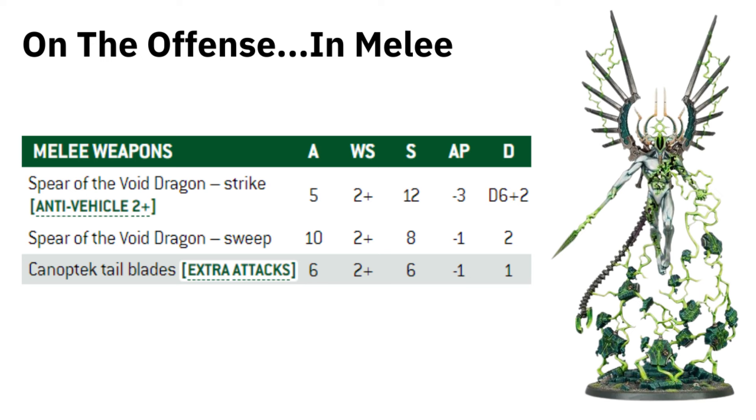The Void Dragon also has the Sweep Profile with 10 attacks and 2 damage — slightly less stats than the Nightbringer but a great flexible option. Further to this, the Void Dragon has the Canoptic Tailblades, which the Nightbringer doesn't have — 6 extra attacks hitting on 2s, Strength 6, minus 1 AP, 1 damage. That's underestimated, I think. Against small stuff you wound on 2s, against intercessor-level stuff on 3s — with extra attacks you can't complain too much.